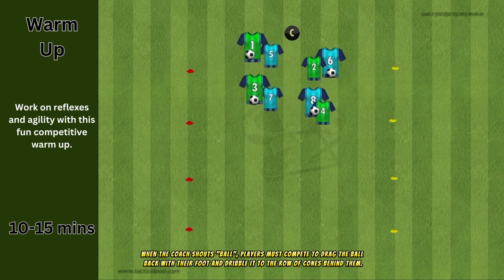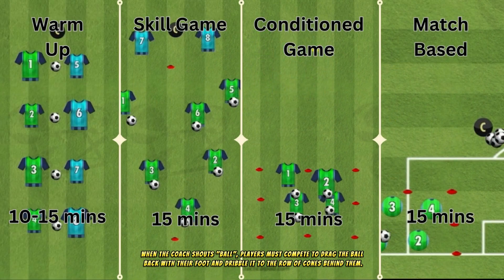When the coach shouts ball, players must compete to drag the ball back with their foot and dribble it to the row of cones behind them.